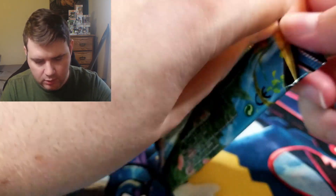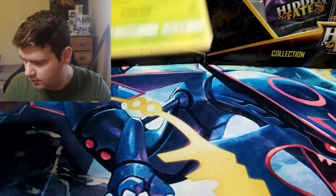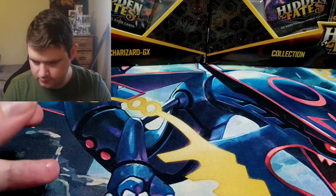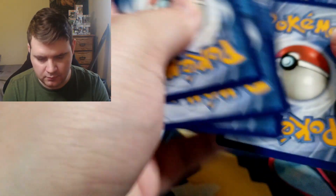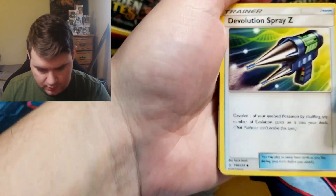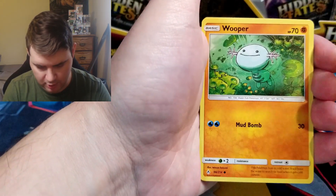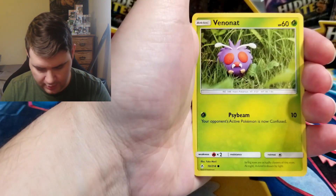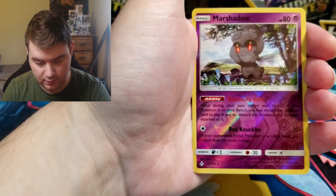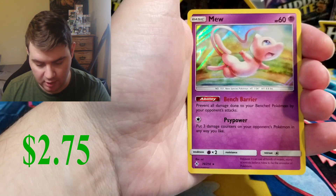Get started with a nice Sylveon and Gardevoir. I actually wouldn't mind that one — maybe that one's worth a few bucks as well. Psychic Energy, De-Evolution Spray, Metapod, Coco's Trap, Tangela, Oddish, Wooper, Cottonee, Venomoth, Reverse Marshadow — very nice. And that's actually worth a few bucks. One of the better holos instead. I'll take that.